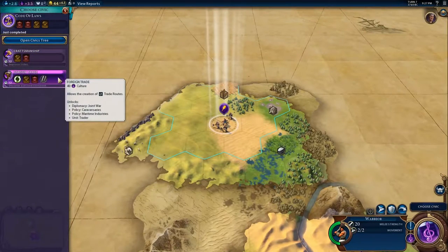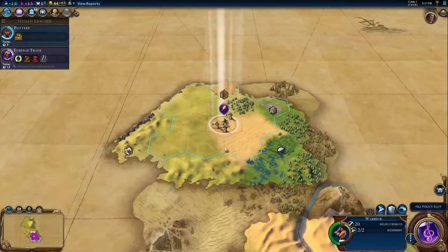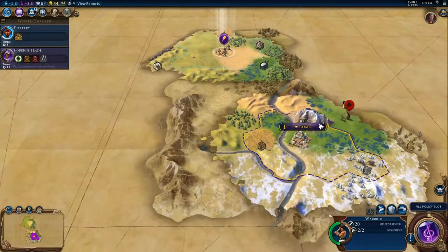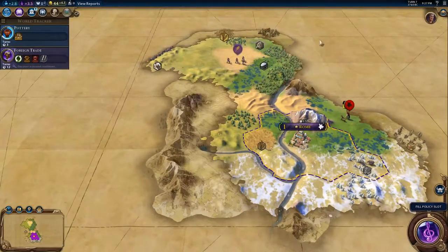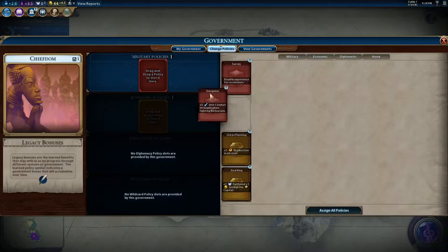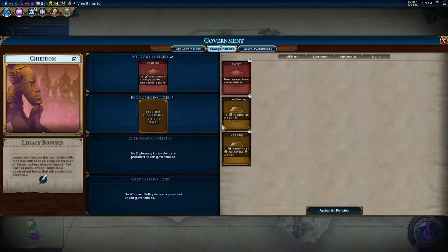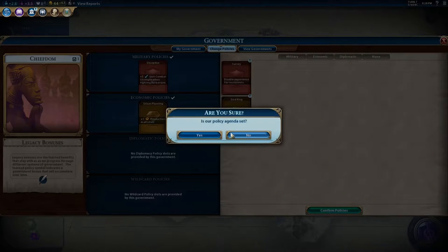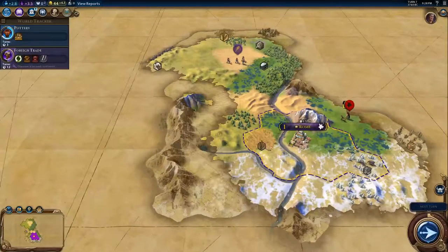Rome does pretty well with traders, so I'm going to do that first. I see we already have a scout here. I'm going to try to catch up with him. Policy slot — we want discipline: plus five unit combat strength when fighting barbarians, and urban planning: plus one production in all cities. We'll confirm that, and we're all set.